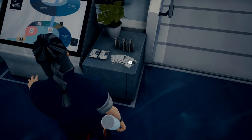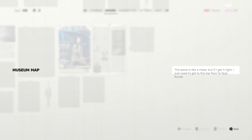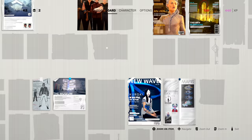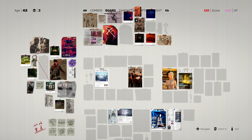What's this? We have collectibles to get. Let's go ahead and take that. Investigate the map - the museum map. This place is like a maze. But if I get it right, I just need to get to the top floor to face Kuroku for Ki.